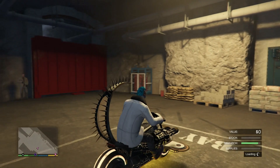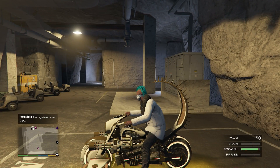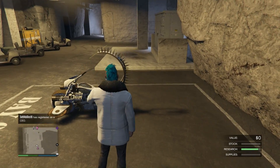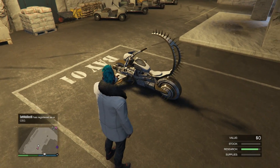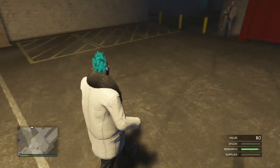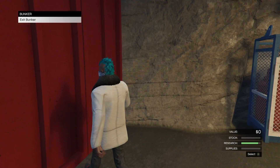First, you want to grab that out of your MOC and take it into your bunker and leave it at this bay right here. As soon as you're at this bay, just jump off the bike and walk out of your bunker on foot. I've already done that so I've left my bike right there. All you want to do now is just make your way over to the red door and leave the bunker.